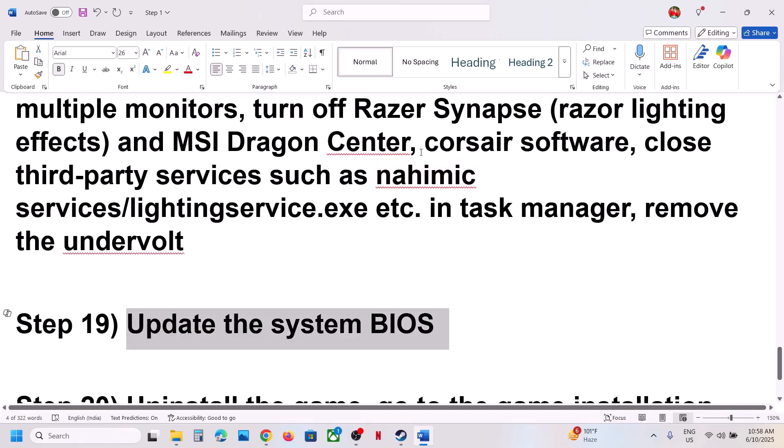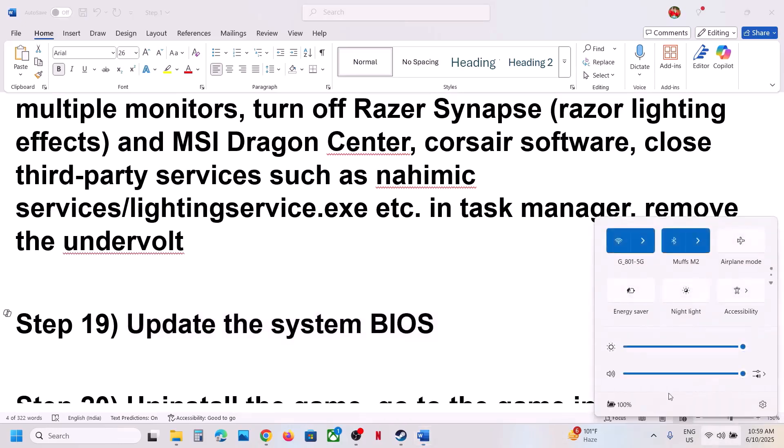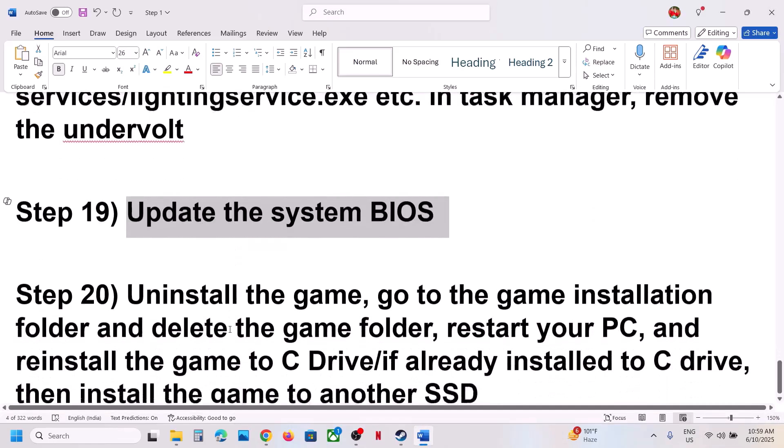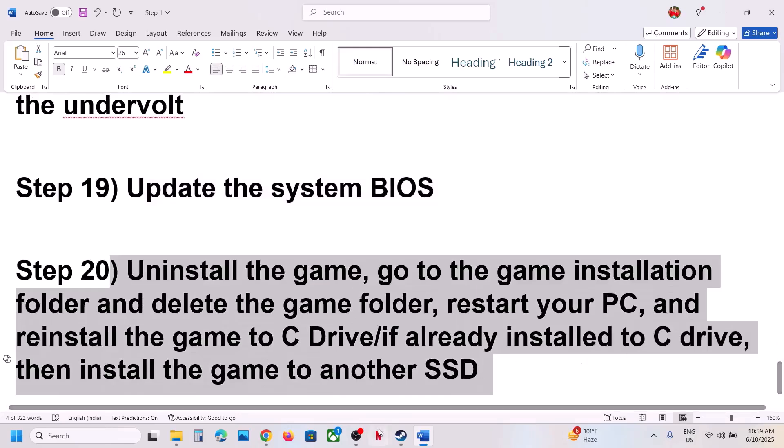The next step is to update the BIOS. Go to your system manufacturer's website — if you have a Dell computer go to Dell's website, if you have Lenovo go to Lenovo's website. Select your model number, find the latest BIOS update, and install it. For laptops, make sure the battery is above 10% and the AC adapter is connected. During the BIOS update your system will restart — do not unplug the power cable. After the BIOS update, log in and launch the game.